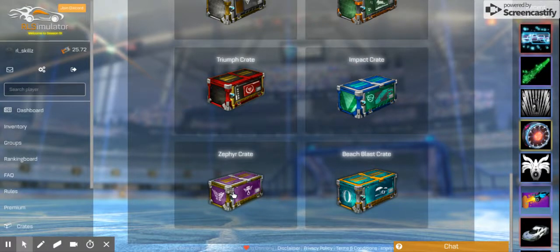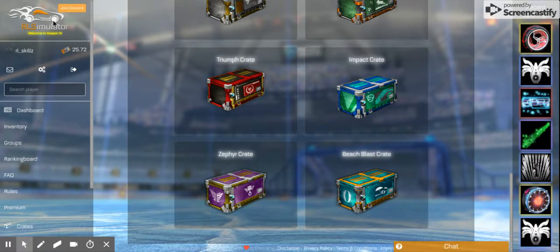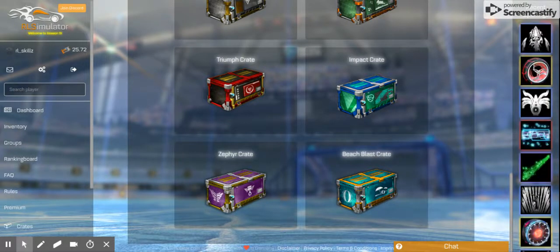What's going on guys, I'm AllSkills here and today I'm gonna be doing an RL Simulator crate opening with the new Zephyr crates that were released last week. RL Simulator is something anyone can do — make an account with your email, a username and password, and you get 47 keys for free.